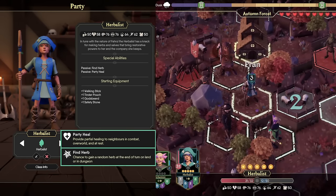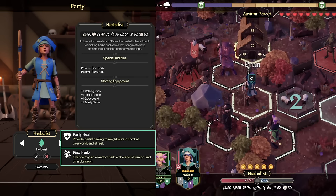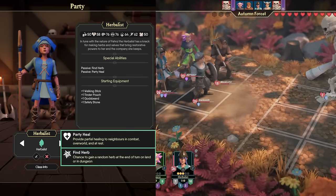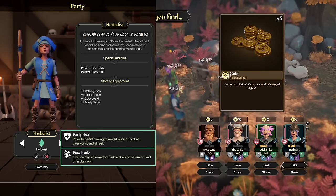A super important thing to note is that Party Heal does work in the overworld. So while traveling on the map, you can group up your buddies, pop a God's Beard, and everyone will share in the healing. They start with a Walking Stick, which is a pretty mid-tier weapon, but because of their high intellect and awareness, it gives them a lot more options in acquiring new weapons, especially early on in the game.